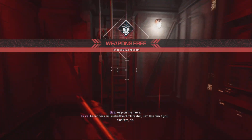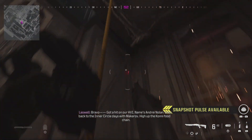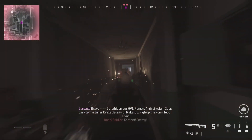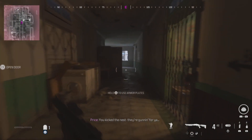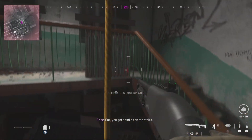Head towards the Elevator Shaft and there is a rope here where you can ascend up. There are just two enemies on your left that you can take care of, then head down the hallway. There's another rope here on the stairs that you can ascend.